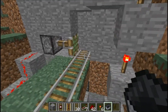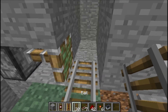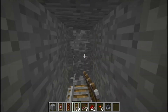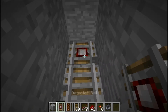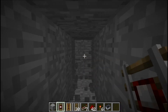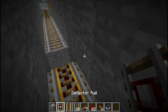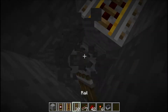Now, from this point here, you want one, two, three, four, five blocks of rail, then one block of powered rail. But we're going to go like this real quick. Then three blocks. One block of detector rail. Then after that, three blocks of powered rail.